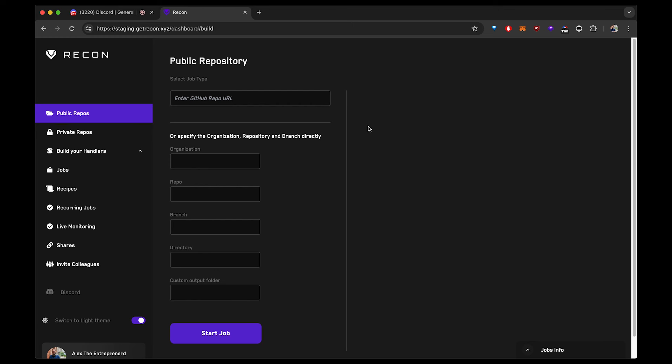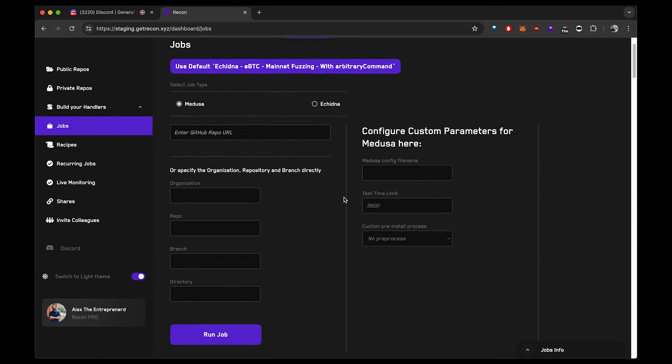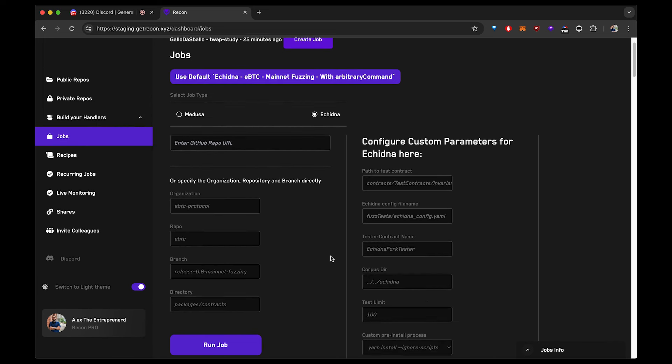If you have access to staging you should see a few new links. Initially Recon allowed you to build repos and run jobs, but something we found is that it's actually really tedious to set up all of these options. So we've introduced recipes, which are basically this button right here that effectively allow you to automatically fill in all of the details for a job.